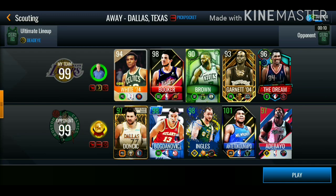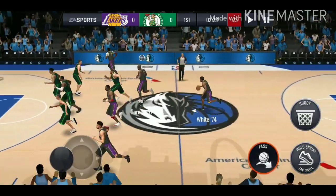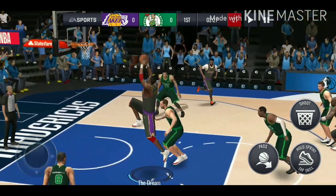For the first match we got matched up against a 99 overall. They got the live pass Luka at point guard, Jokic, Joe Ingles — he's a beast as well — that new Giannis, and also Bam at center. We're gonna see what the Dream can do against this team. We do win the jump ball. I'm not expecting this card to drop 20-plus — he doesn't have the best shooting stats.